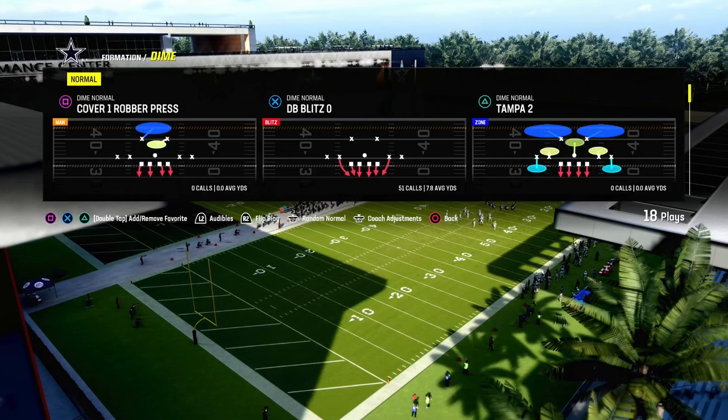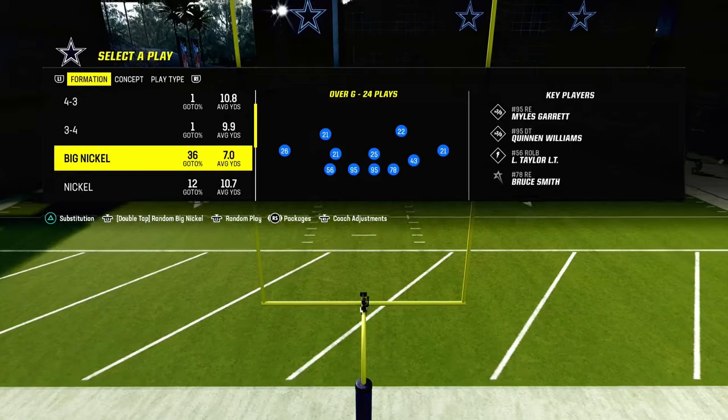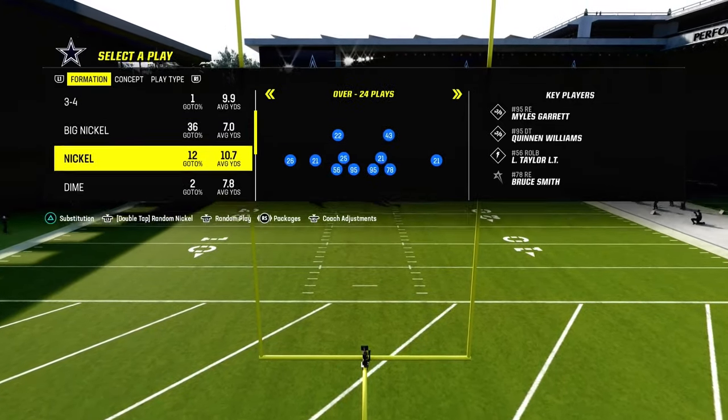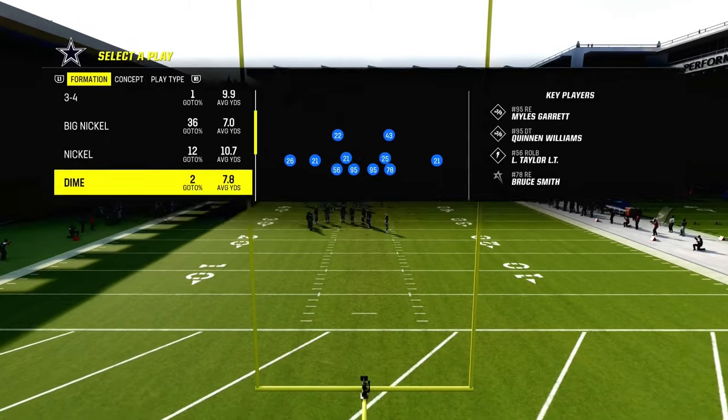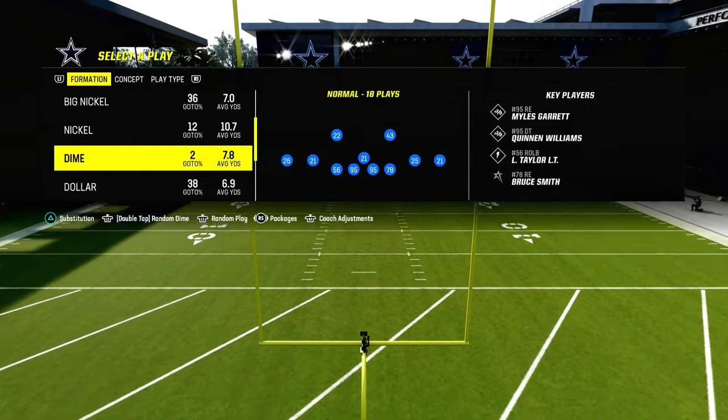We're in the Kansas City Chiefs playbook. Kansas City is probably the best defensive playbook post-patch because it has 4-3 Even 6-1, Big Nickel Over G, Nickel 3-3, Nickel Over, and also Dime Normal and Dollar. So it has a lot of really good formations.